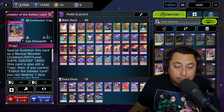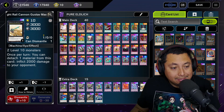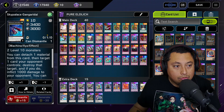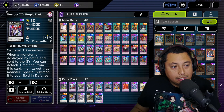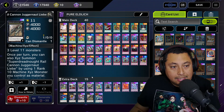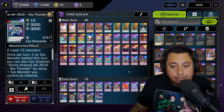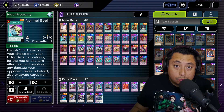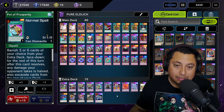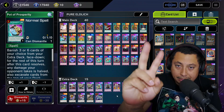The extra deck is mostly random — there are a couple of Rank 10 Xyz monsters you can use like Super Dreadnought Rail Cannon Gustav Max to inflict 2,000 damage. Sky Palace is also in there, along with Number 35 and Super Dreadnought Rail Cannon Juggernaut, and the Divine Arsenal AA-ZEUS. You don't really need those — they're basically there so you can banish for Pot of Extravagance and Prosperity. This is the most consistent Eldlich deck I've made so far — give it a shot, don't forget to subscribe, and I'll catch everybody on the next one.